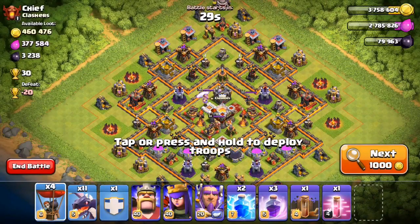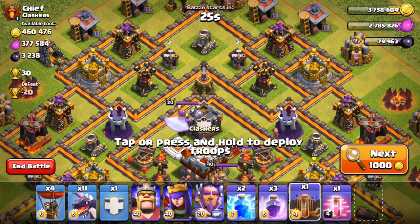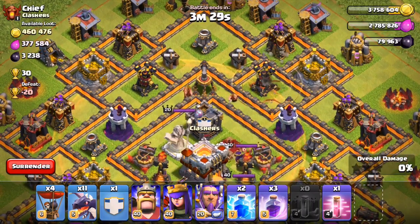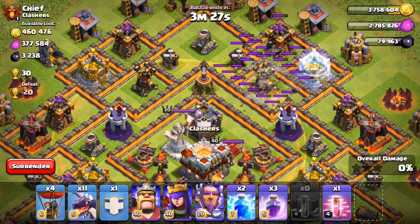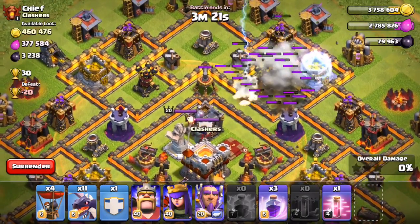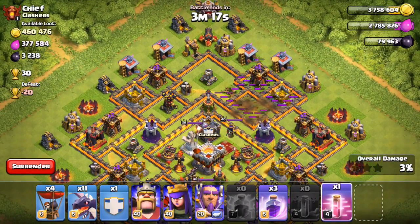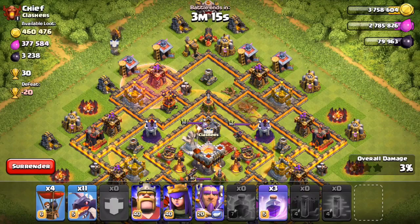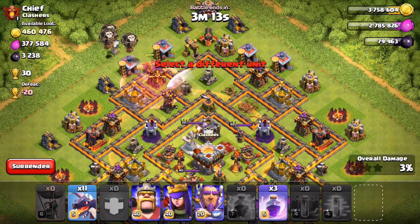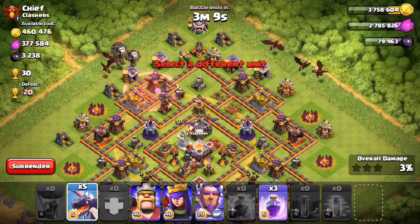Here we go, chief on chief. Watch the Grand Warden as this attack gets underway — he's floating right there, and as soon as the attack starts he is going to hightail it back and turn into a statue. Immediately you can see the aura — his passive ability, the life aura — and the area that it will affect, buffing not just the heroes but also the clan castle troops and the skeleton trap skeletons, all receiving that hit point buff as long as they are within the life aura.